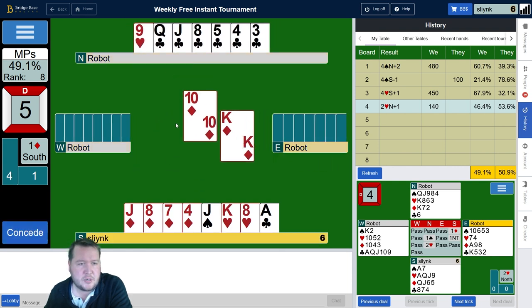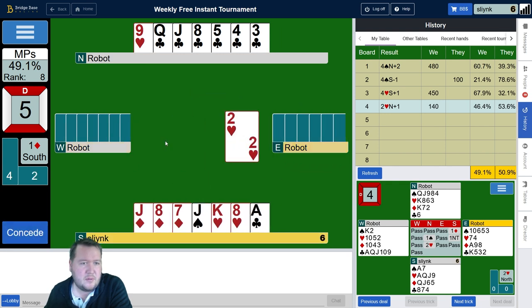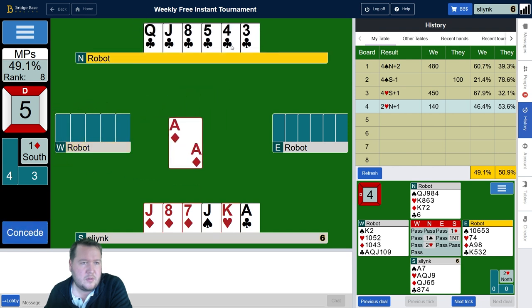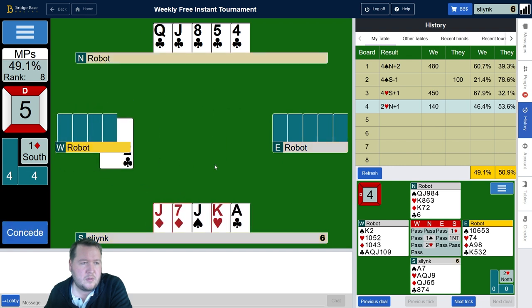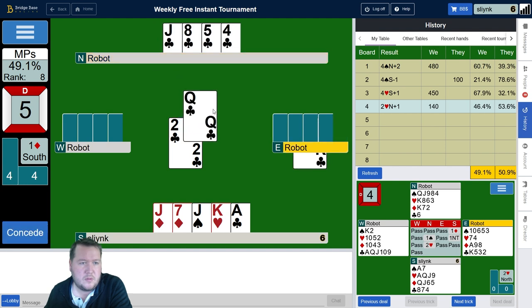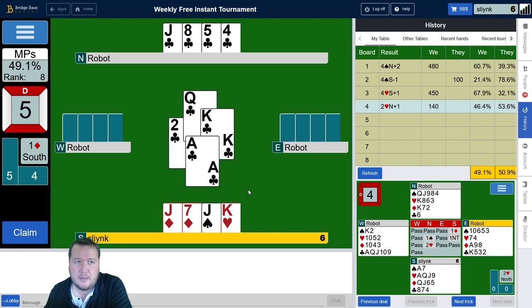We're all ruffed now. I think I just want to try and draw their trumps, trying to get their heart ruff if they can. Here I have to put the ace of clubs on but they don't know that — so putting the queen on sort of baits them to cover the queen. They couldn't see that I had a singleton ace there.